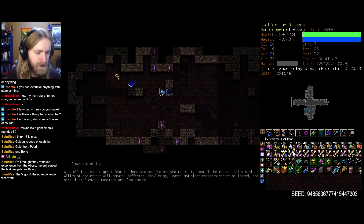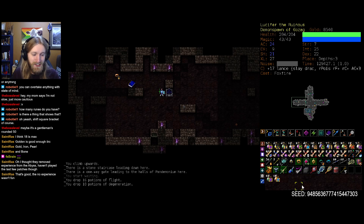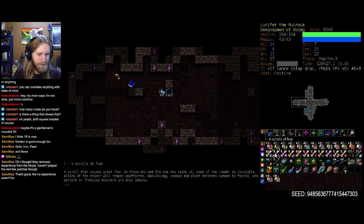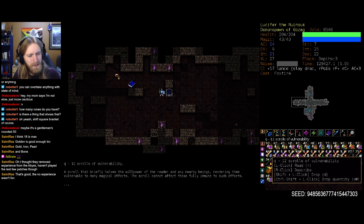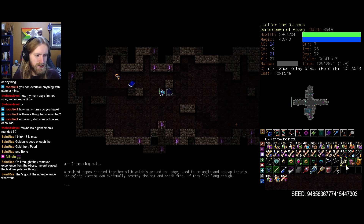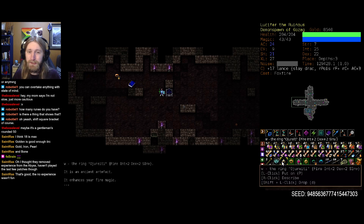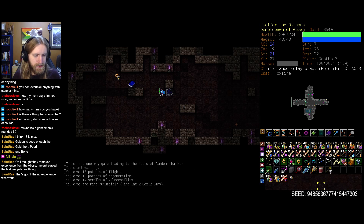What can we clear out of our inventory before we head in? Potions of flight — we have the ring of flight if we need it. Degeneration potions — how long have I been carting those around? That must have been most of the game by this point. Magic mapping can be fairly useful in Pan. Vulnerability we don't really do any willpower stuff, so let's leave that. Just free up some space so we can pick up anything we come across. This ring also not too hot all things considered.